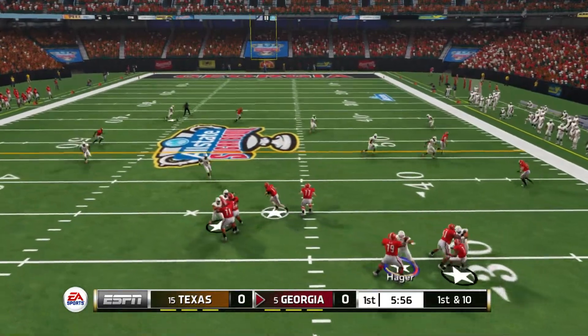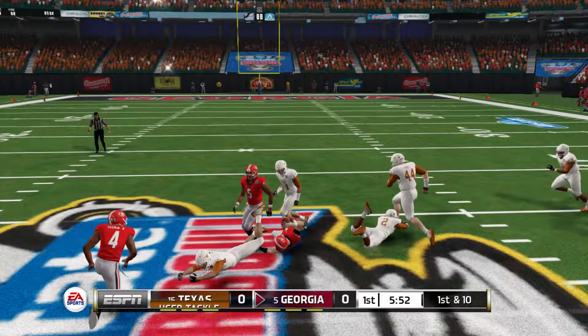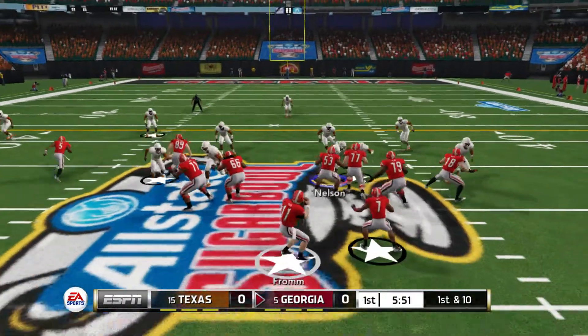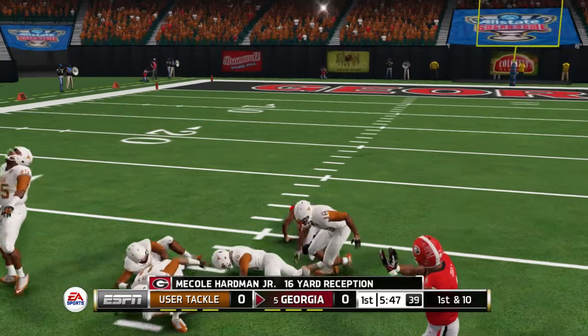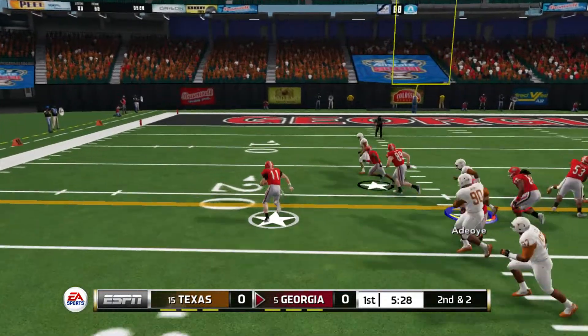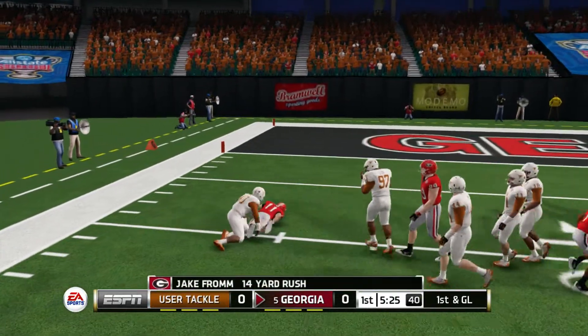He scrambled — he knows how to run, slides down to the ground. Out of your defensive playbook. Makes the grab and he's got the first, he's taken down. And that sets them up with a first and goal.